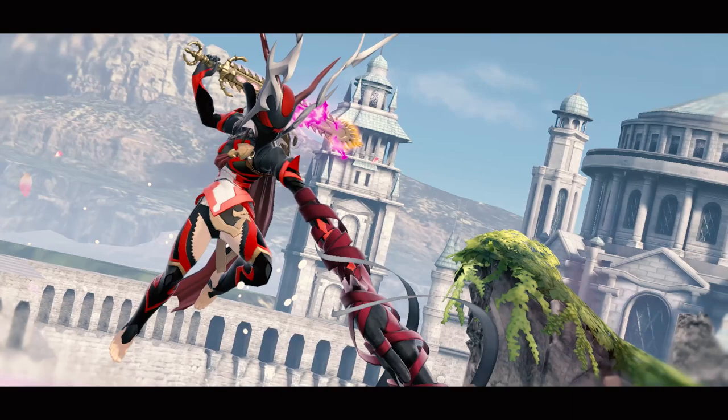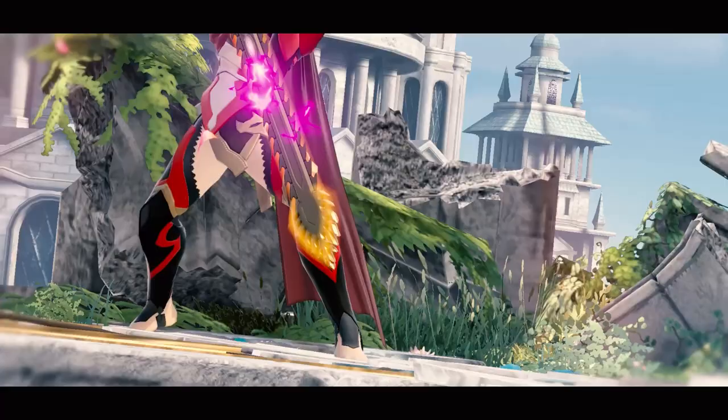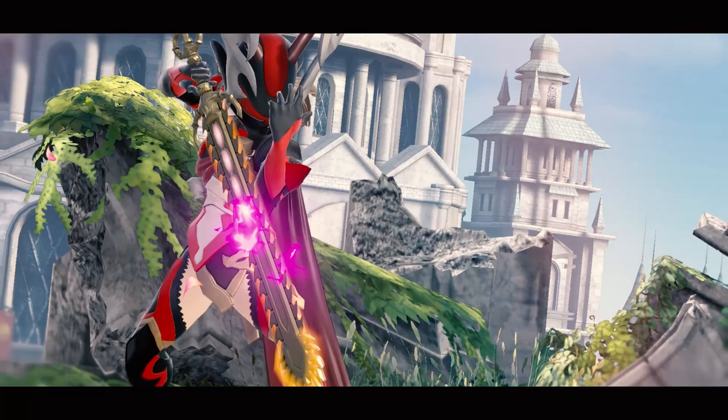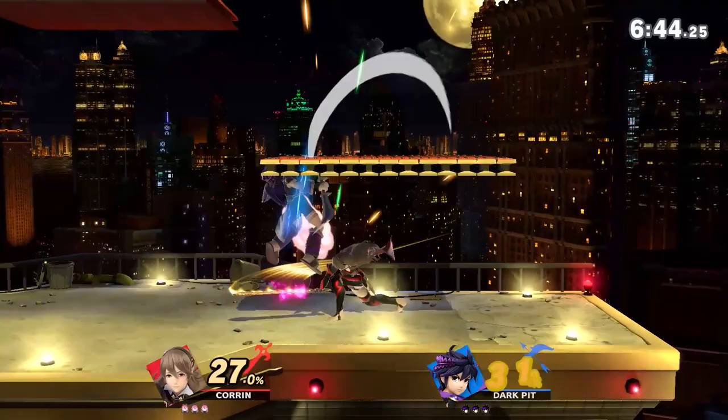Once your opponent is at kill percents, Khorin will look for moves like back air, up air, and dragon pin to secure a stock. Additionally, Khorin has some unique mechanics such as her dragon pin and her dragon fang shot, which allow Khorin to perform many different mix-ups and kill confirms. In this video, we're going to break down the key aspects of playing Khorin, including her combos, playing neutral, and how to utilize her unique special moves.